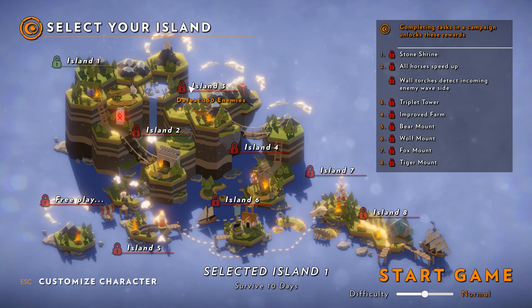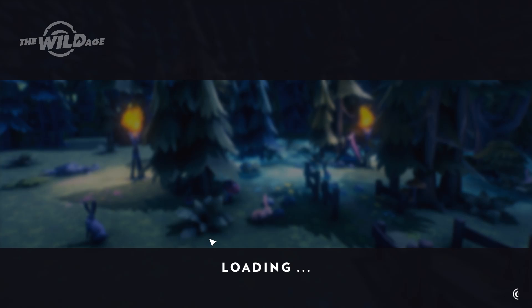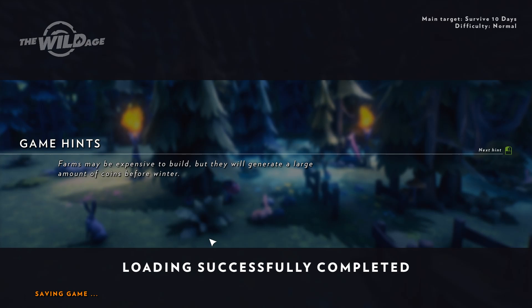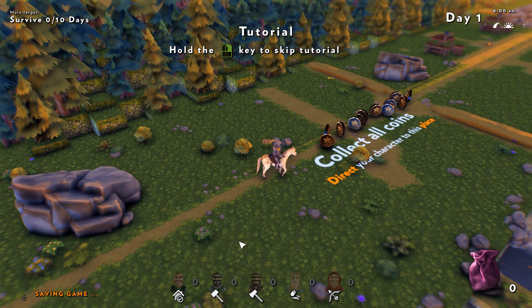We have to start here at island 1 and eventually make our way all the way down to island 8. We'll unlock things as we go. Normal difficulty is fine. There's also a free play mode we can unlock. I'm not sure — this isn't out yet, this is an early look — but I'm assuming there's going to be some sort of Steam link for uploading and playing other folks' maps, which is a cool idea.